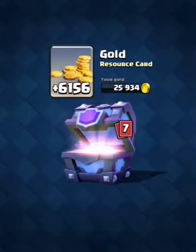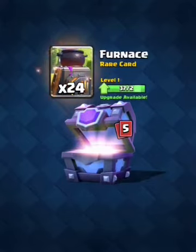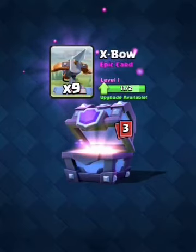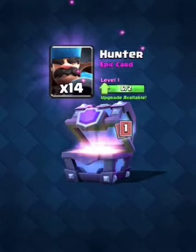There's 6,156 gold — that is amazing, guys! One hundred archers, hopefully... I'm just hoping we get a legendary. Twenty-four furnaces, 423 Goblin Gangs — that is awesome because that card is in my deck. We did get nine epics. Can we get at least twelve more epics? We've got 113 elixir collectors. Can we get the epics here? Let's go!